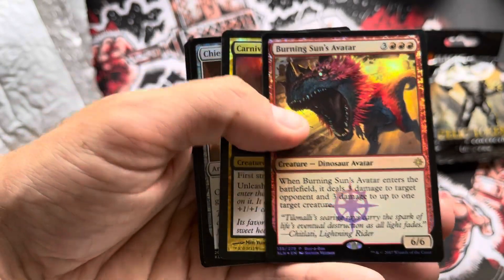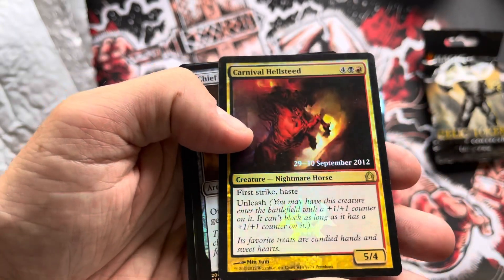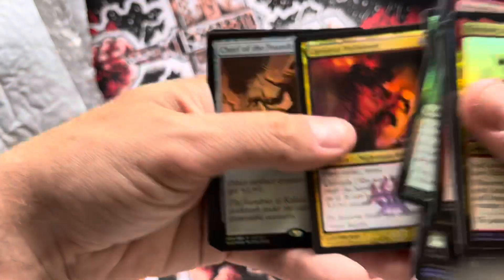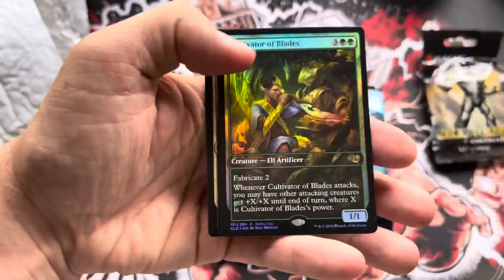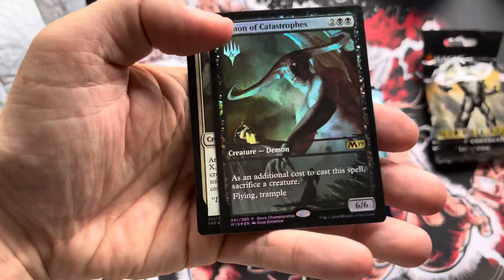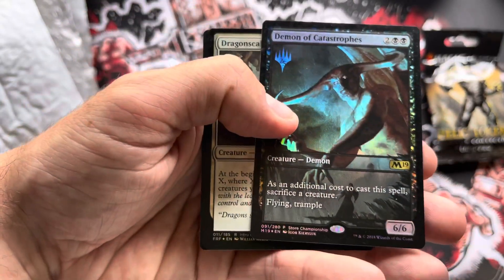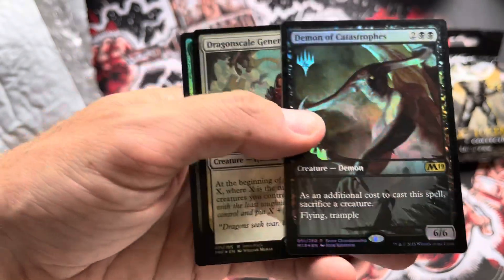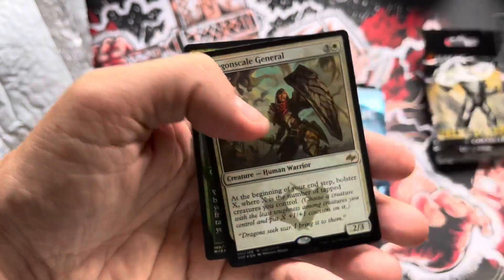Everyone likes a dinosaur! That's almost my birthday — September 19th, but not 2012. These are Kaladesh. That is a pretty cool Demon of Catastrophes promo — it actually has the 25 stamp up there.